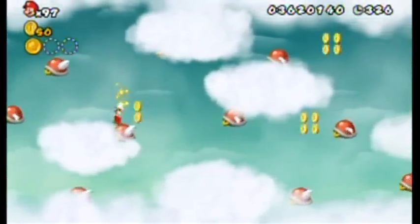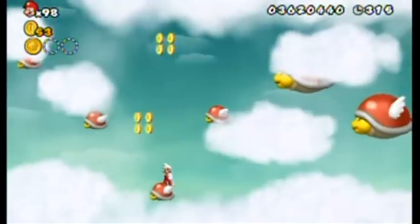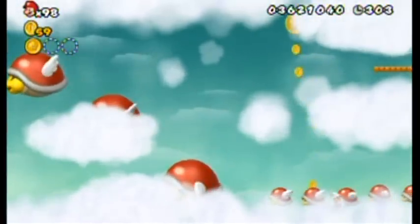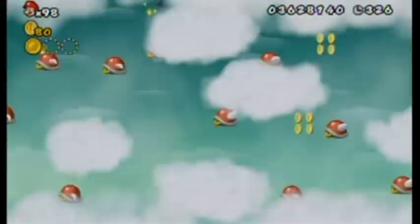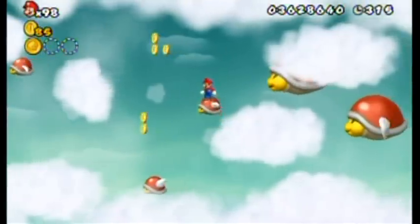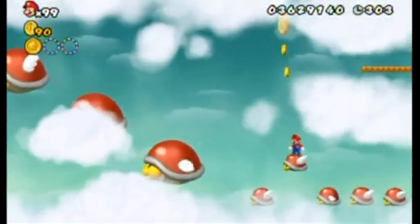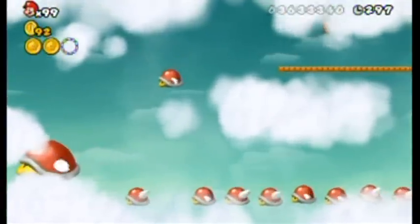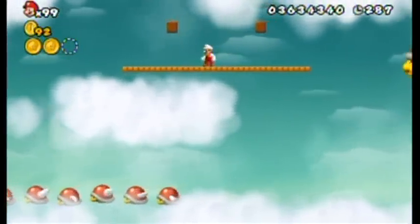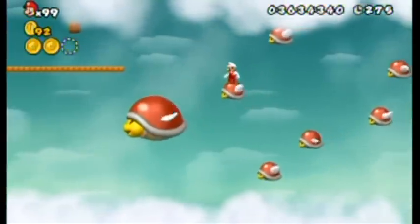The smaller parabeetles fly up and the big ones fall down when you stand on them — that's the gimmick of this level. You definitely want a propeller mushroom here. Something interesting: if you jump on enough buzzy beetles in a row — and there are a lot to jump on in this level — you'll actually get 1-ups for it, just like that. This is probably one of the easiest stages to grind for lives because of that, even though the stage itself is tricky since you can easily fall off the flying parabeetles.